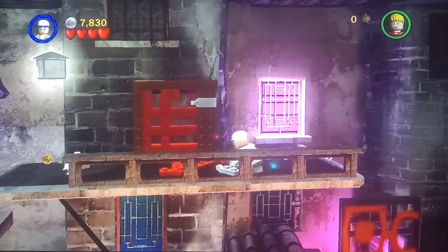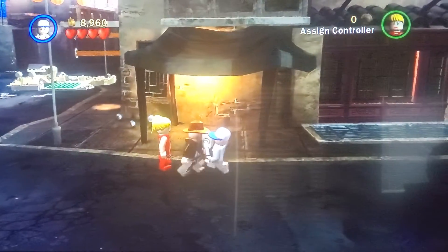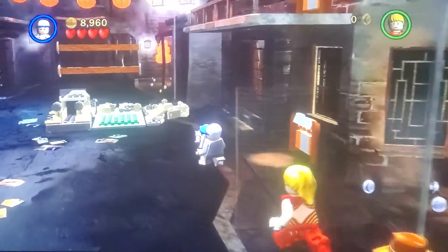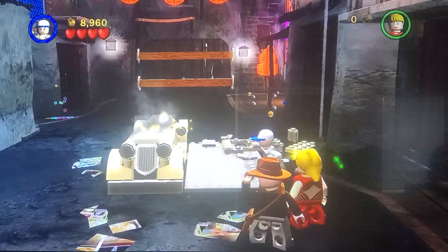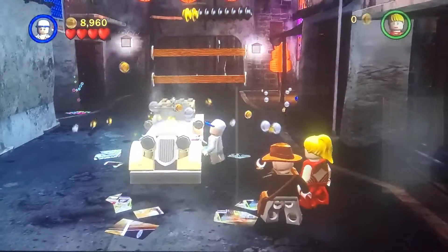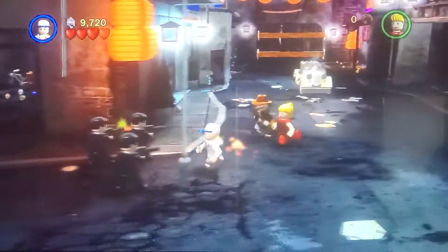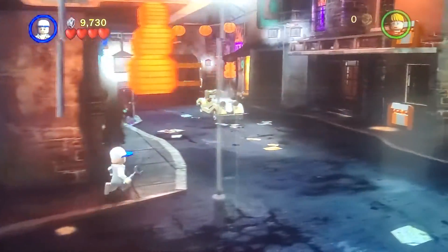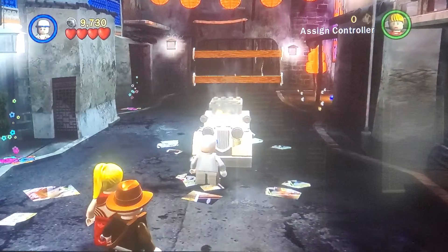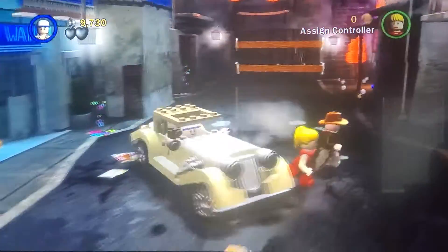Let's build up this — oh nice, that's two minikits for this level. Okay Short Round, come on. Let's build this up. There's a mechanic thing over there but everybody has machine guns — okay, I think we can deal with that. There we go, then let's grab this and fix up our car. Awesome.